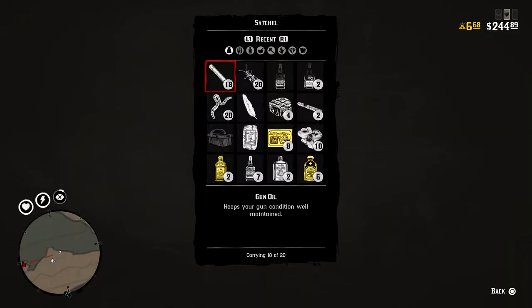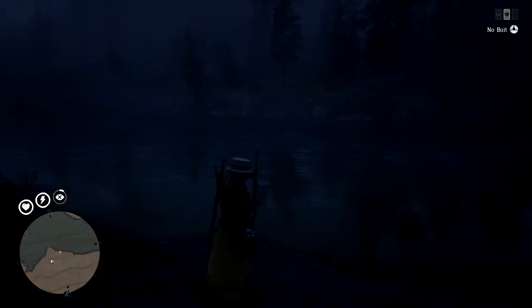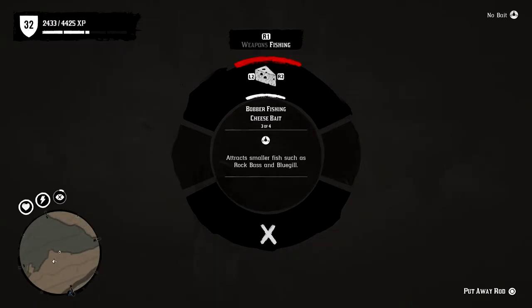Here is another bug for the fishing: unable to attach the worms and crickets. As you can see, I do have worms and crickets in my inventory. If I come over here to the fishing pool, bring the rod out and go to bait, I can select cheese, corn bait, and bread, but cannot equip crickets or worms — they just don't show up.